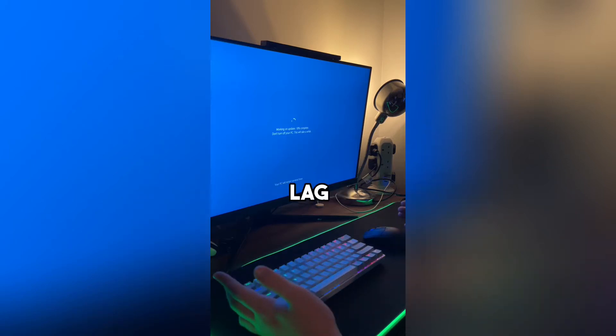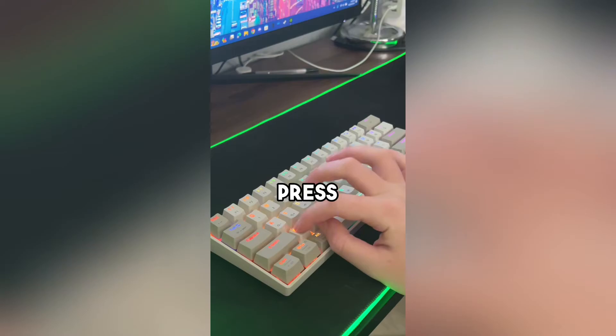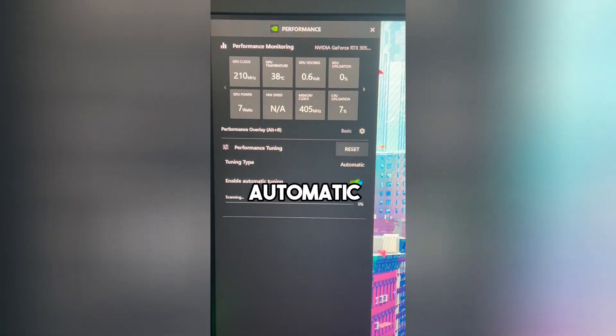If your PC is starting to lag while playing games, here's what you need to do. On your keyboard, press Alt plus Z, select Performance, and enable the setting called Automatic Tuning.